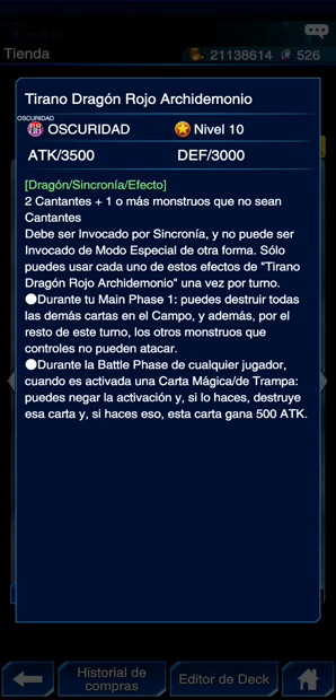Debe ser invocado por sincronía y no puede ser invocado de modo especial de otra forma. Solo puedes usar cada uno de sus efectos una vez por turno. Necesita dos cantantes y uno más no cantante. Durante la main phase 1 — aunque debería decir simplemente 'main phase' — puedes destruir todas las demás cartas en el campo; el resto del turno los monstruos que controles no pueden atacar. Como el Red-Hot pero se lleva todo, no solo los monstruos boca arriba. El Scarlight se lleva los de ataque igual o menor, pero el Tirano se lleva todo, y no hace target.